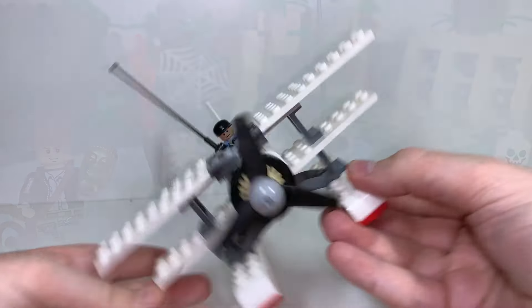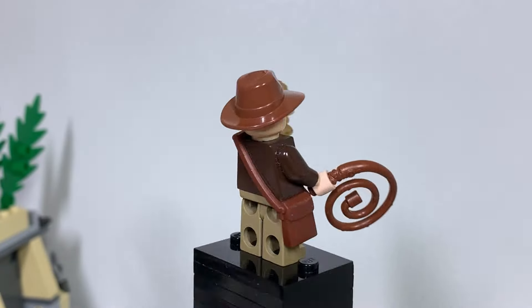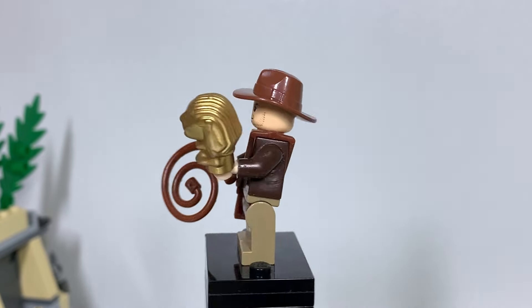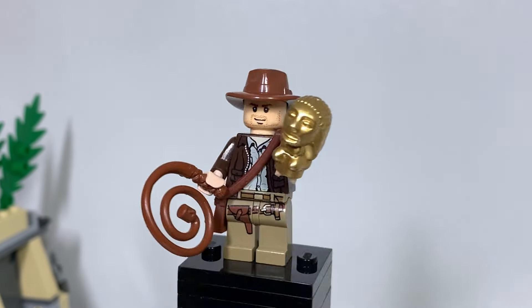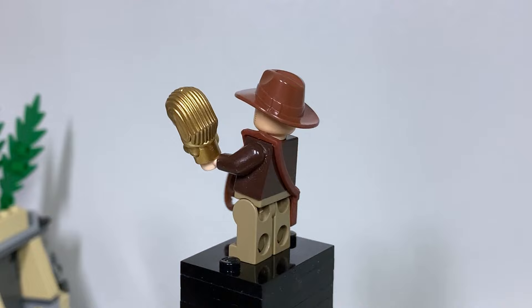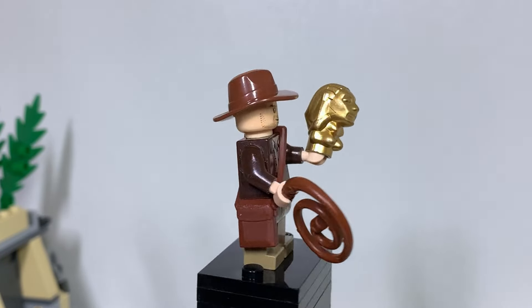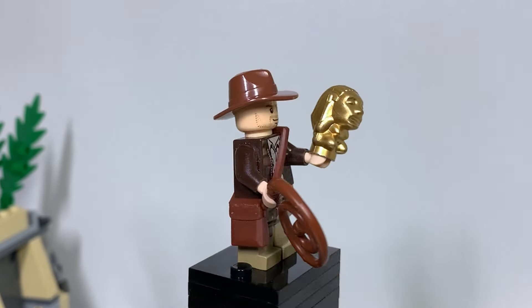It's now time to take a look at our minifigures. These guys here are pretty cool — most of the named characters are exclusive, and three of them would see remakes in 2023. Indiana Jones is first up and he is the exact same minifigure released across a whopping 15 sets in total. This one features the idol as the main difference between those other releases. The biggest key factors were the hat, the bag, and the whip piece — really cool parts first introduced in this theme that have stuck around ever since, appearing in many different colours across numerous different themes.